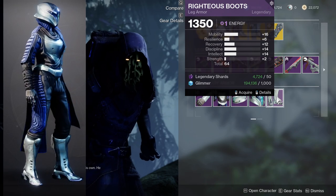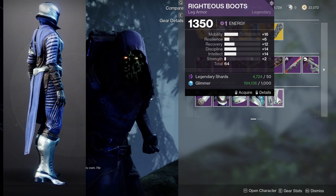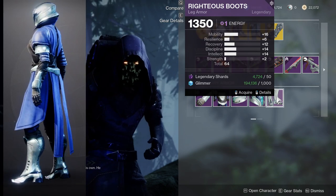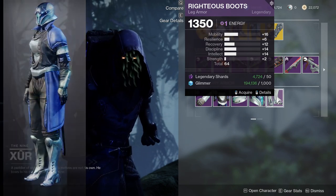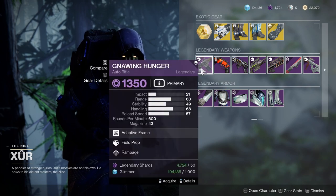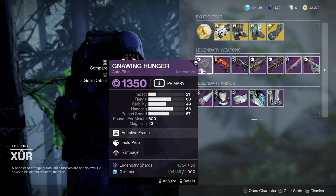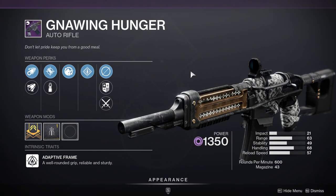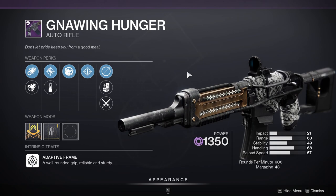For the Righteous Boots, again way too high mobility. It's the same case as the Titan — if the mobility had gone into resilience, it would have been a no-brainer for me. As for the weapons, we're looking at Nine Hunger with Field Prep and Rampage, which I would recommend. If you don't have a Nine Hunger, it always comes into the meta in both PVP and PVE — it's always really good to have one.